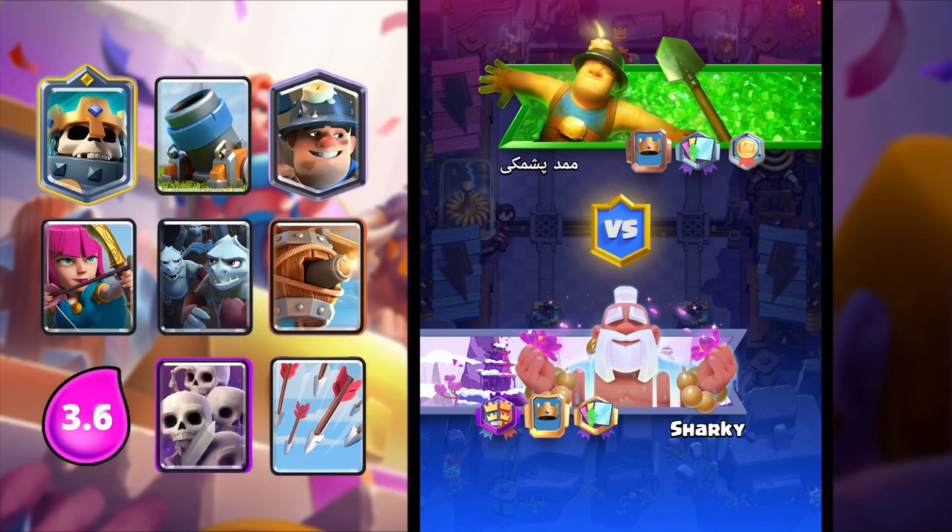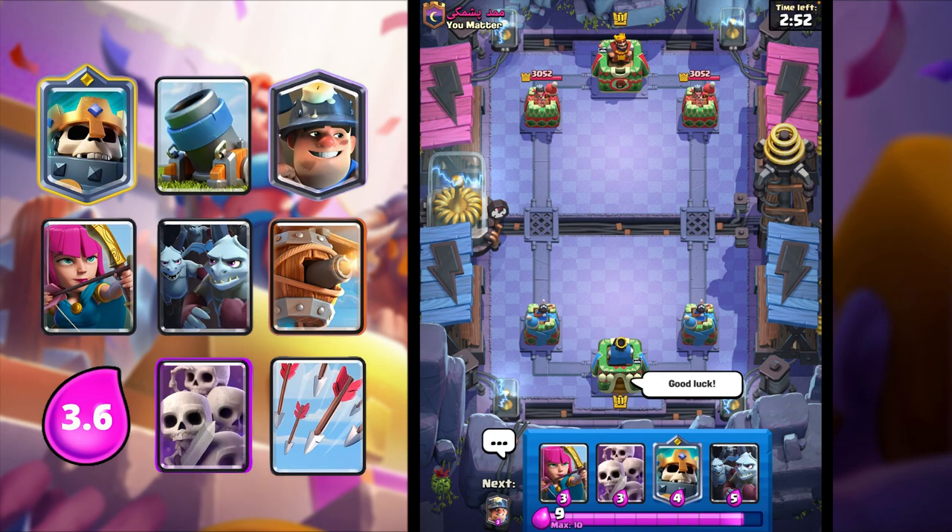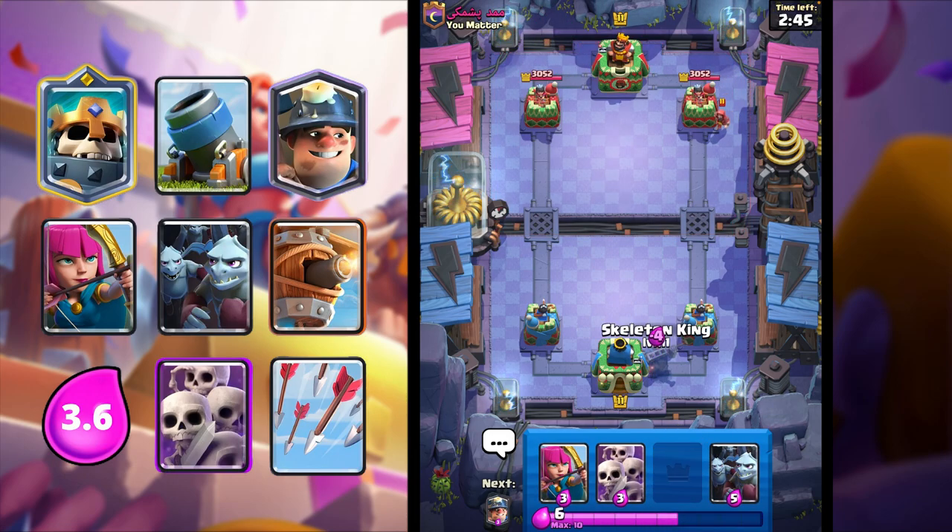We've got our first game here against this guy, so I'm going to drop him a good luck and let's start our first game. He gives us that emote which is pretty cool, and then he goes in for a Wizard there.